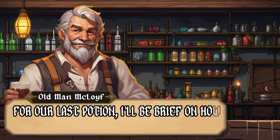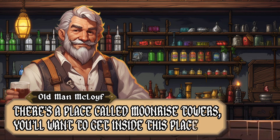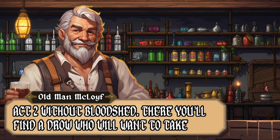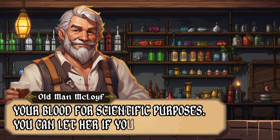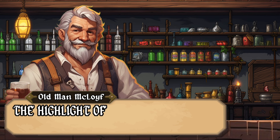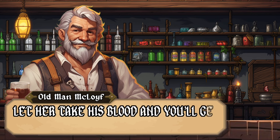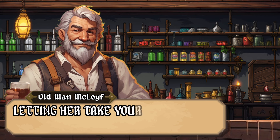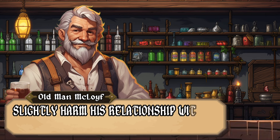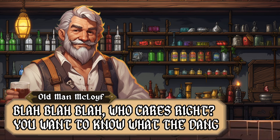For our last potion, I'll be brief to avoid spoilers. There's a place called Moonrise Towers — get inside in Act 2 without bloodshed. You'll find a drow who wants to take your blood for scientific purposes. You can let her, and you'll receive an interesting potion that varies by your race. But the real highlight is bringing Astarion here and letting her take his blood — you'll want to know what that potion does.